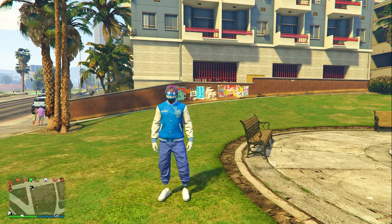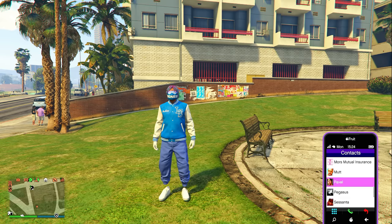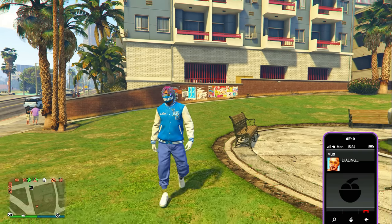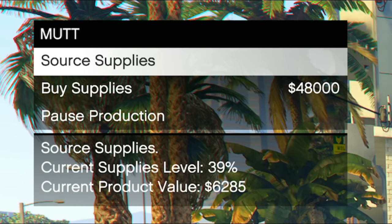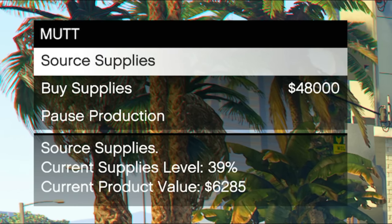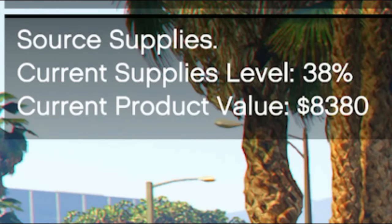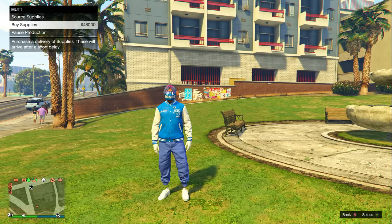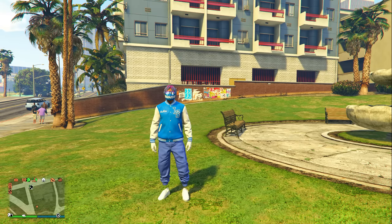There's one more cool thing to know: you can control everything in your acid lab from your phone. Go to your contacts and give Mutt a call. At the top left you'll have three options — you can source supplies from your phone, see the current supply level of your acid lab, see the current product value, buy supplies, or pause production. You can do all of this from your phone.